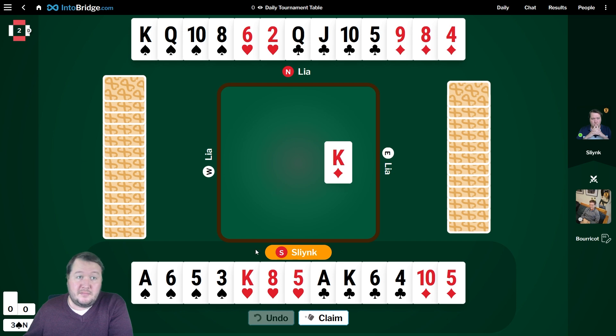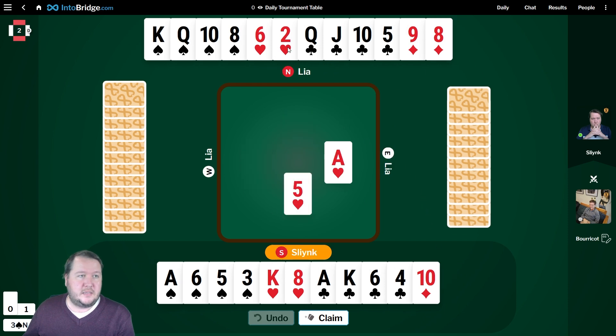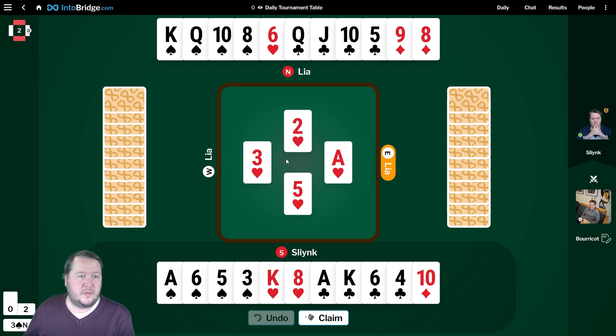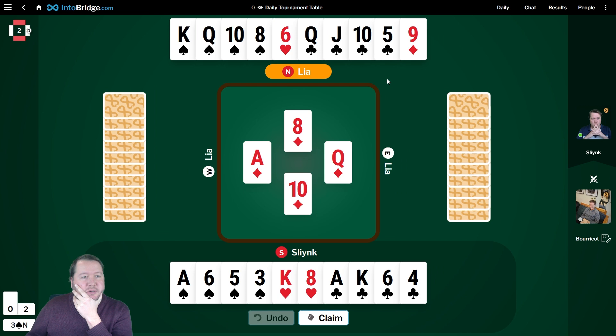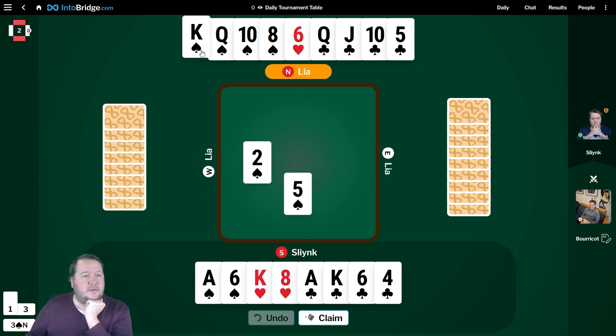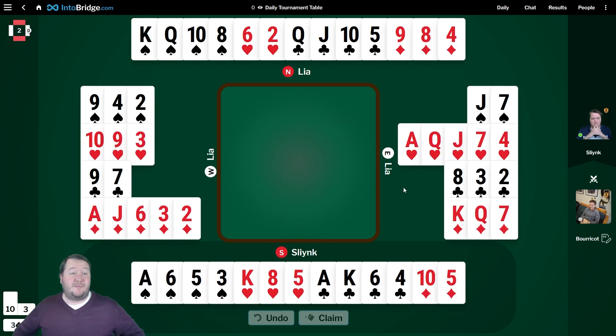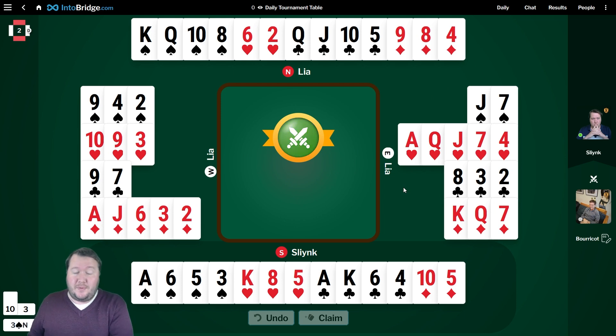We've got two diamond losers. We might actually be making game. Planning from partner's hand, we've got three diamond losers and I just want to trump one — we just need the ace of hearts on the side. Looks like 10 tricks is probably there. There's the ace. I have to be wary of spades for one. Little low spade and then back to my ace — as long as ace doesn't have four we're all good. Three spades plus one. We missed a game, but we get the win anyway.